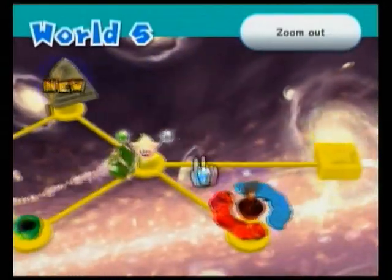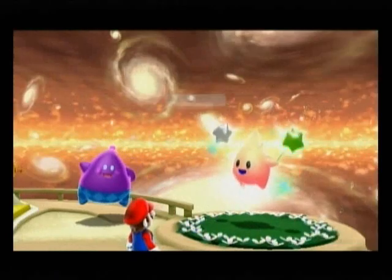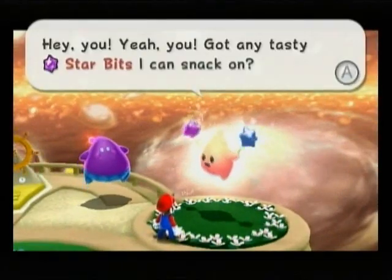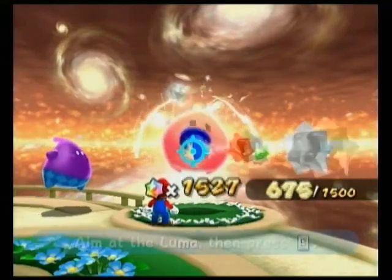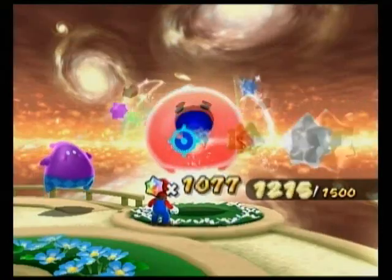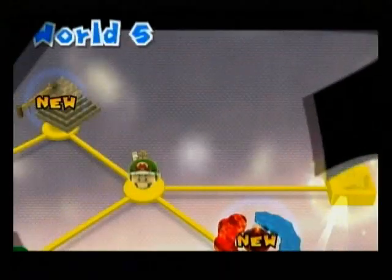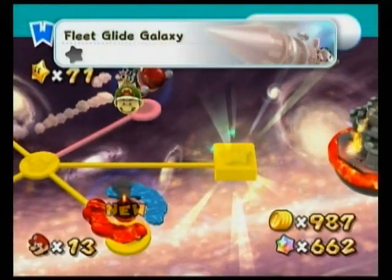We have a bunch of new galaxies. What we're gonna worry about is this little Luma right here. I'm gonna go ahead and get this galaxy out of the way because it's gonna be a pain in the future, so I might as well get it over with now. I like the galaxy but it's still a pain — I'm sure every single one of us has had the same problem with this stupid galaxy. The locations of the said gates are stupid. We are going to that galaxy right there with its own special little pink path, and that galaxy's name is Fleet Glide.